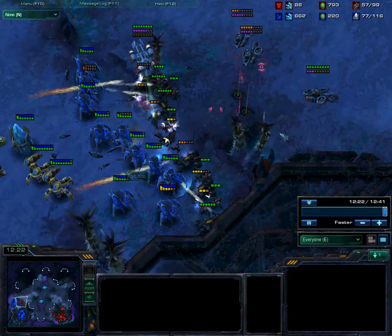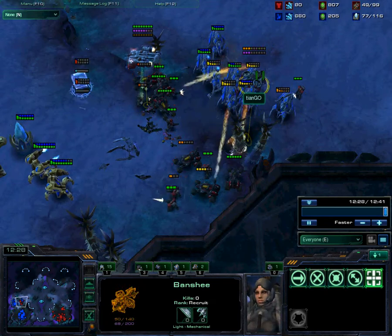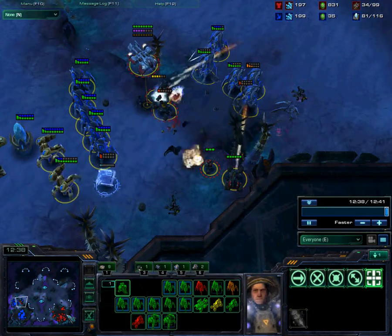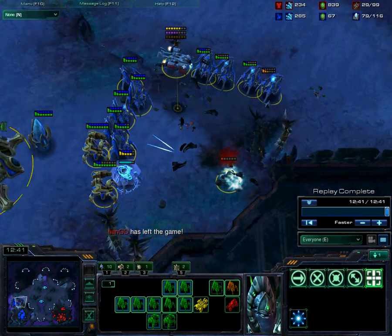I'm able to mop this up pretty handily. Either way, I get Blink, I blink forward, kill his Banshees, and then everything just ends up dying. I've got an army. He has no army. I have an economy. He has no economy. I'm in the game and he is not. So that's my win.